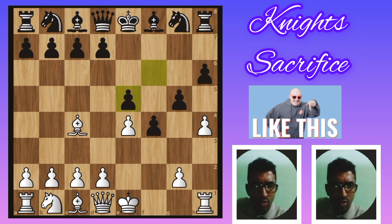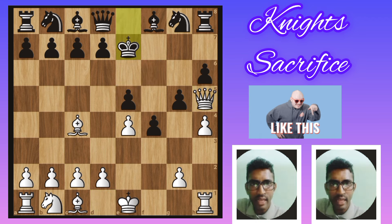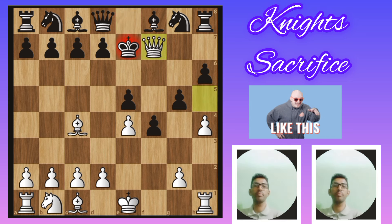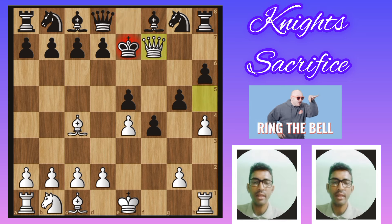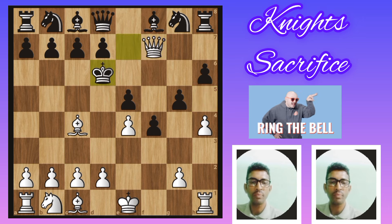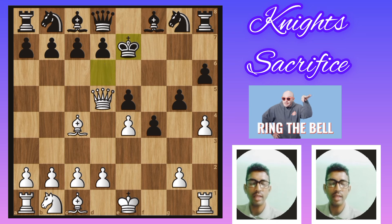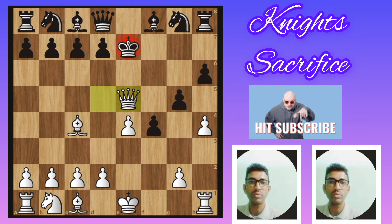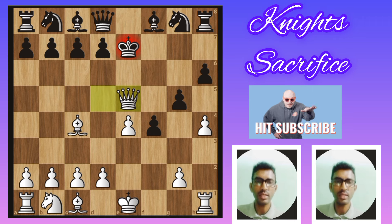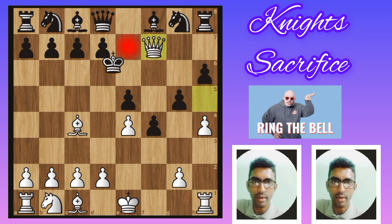Another seventh move for white: queen h5 and beautiful check. Then king goes to e7, then queen f7 and beautiful check. Another move: king d6, so queen d5 and check, king e7, then queen×e5 — checkmate. This is a beautiful knight sacrifice.